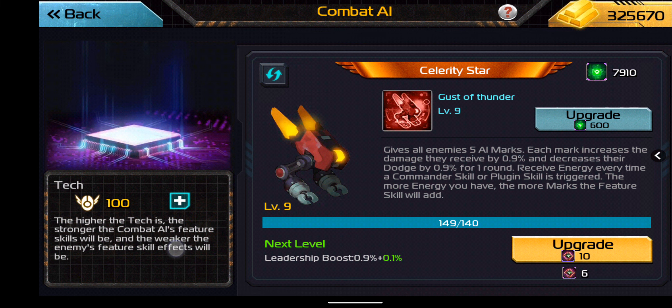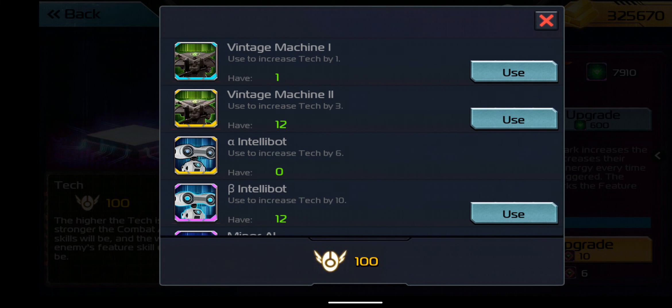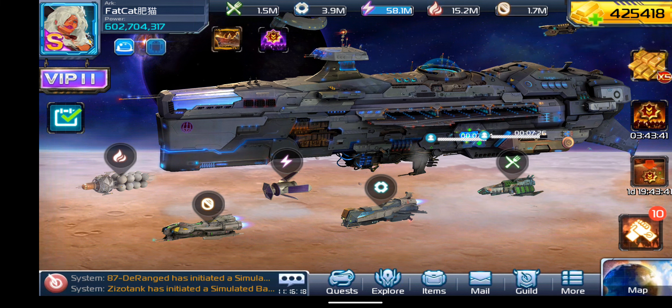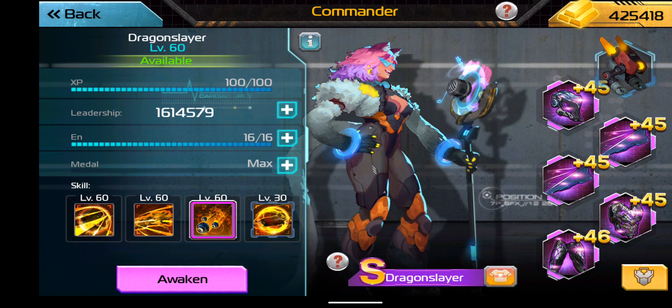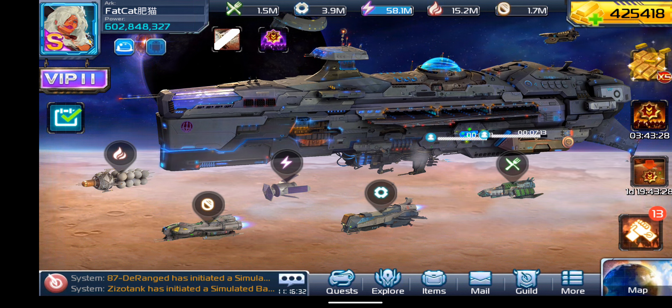In addition, we've got the tech here — if you hit the little plus, you can use bots to boost it. Using a Vintage Machine One pops me up from 100 to 101, and Machine Two gave me three more to get to 104. So that's an added way to boost your tech if you want to burn through some of your bots. Don't forget to come back up and equip your bot on your commander of choice. That's been all about the Combat AI that I've found — I'll catch you on the next one.